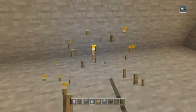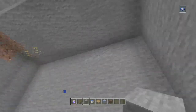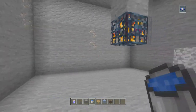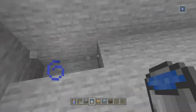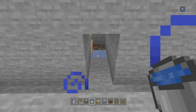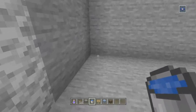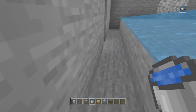Go ahead and pause the video to do all that, then come back. Once that's done, remove the torches since they'll get in the way. Now choose a direction for your zombies to travel with the water current pushing them toward the kill chamber. Dig down one block — just a one-by-one hole — on one side of the room.